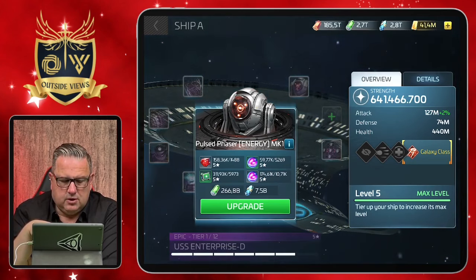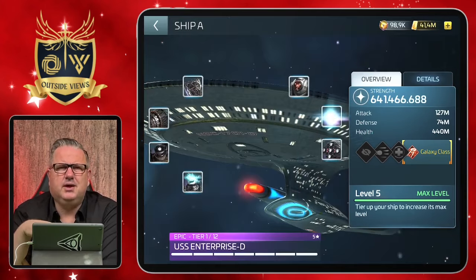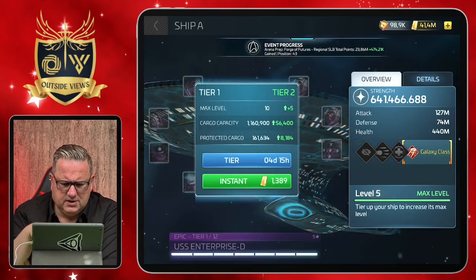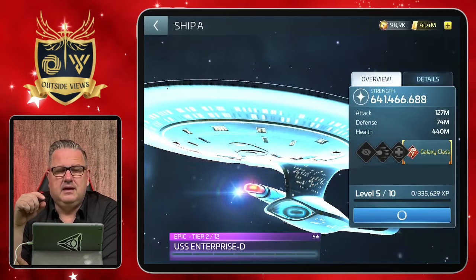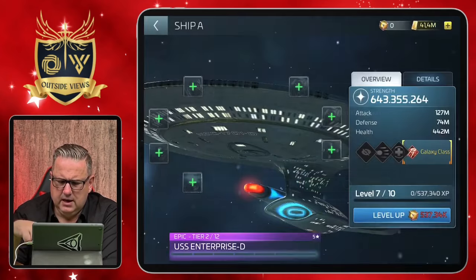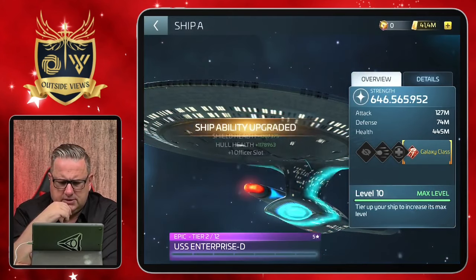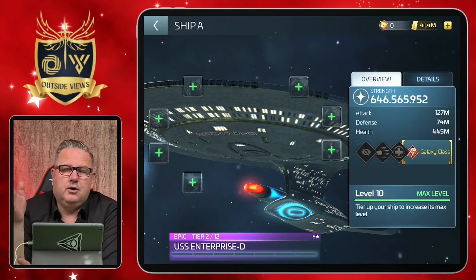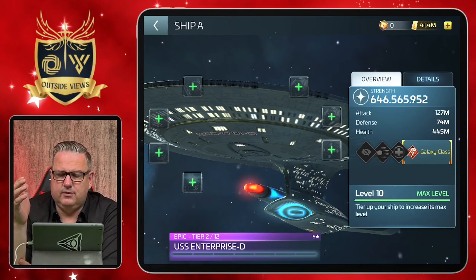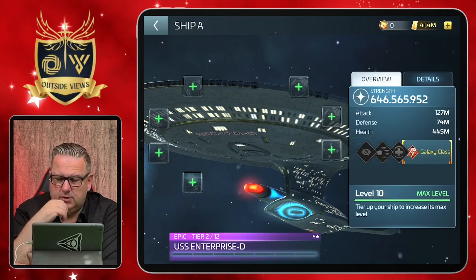I can upgrade her now, but I also need gas for the Rotaran, so I won't do much more here. At least we can get her a little bit stronger for the arena later today. I'm using her together with the Rotaran for the arena, and for wave defenses I will definitely use her in the next Incursion — then we'll see what's going on. It's quite a nice ship.